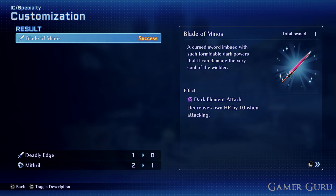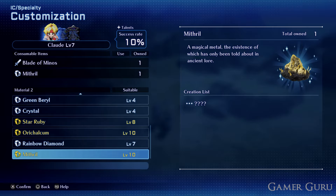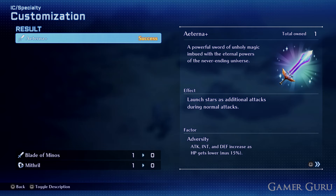The Blade of Minos still isn't that great — we're going to upgrade it one more time by combining it with the other Mithril to get the final weapon, the Eterna Plus, which has 1600 attack. Unless your customization level is at level 10, I'd recommend saving again before going for the final customization. Even on customization level 7, going from the Blade of Minos to the Eterna Plus is only a 10% success rate, so you may have to reload your save and attempt it a few times.